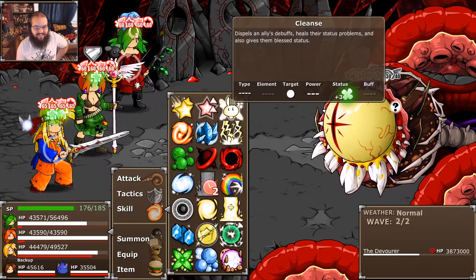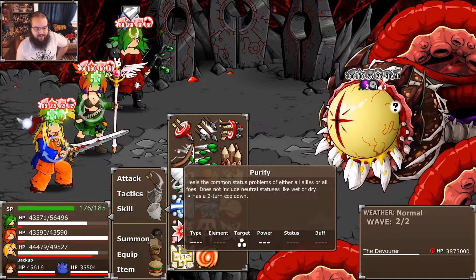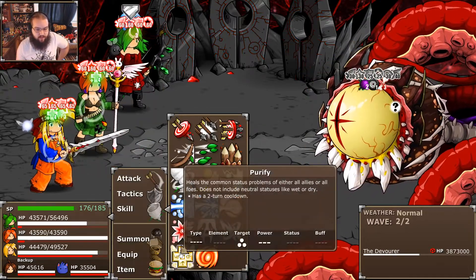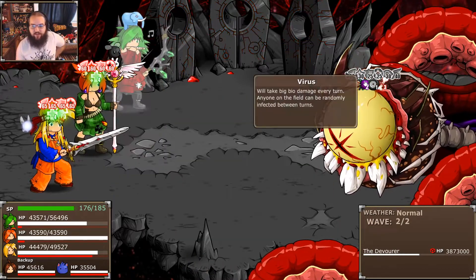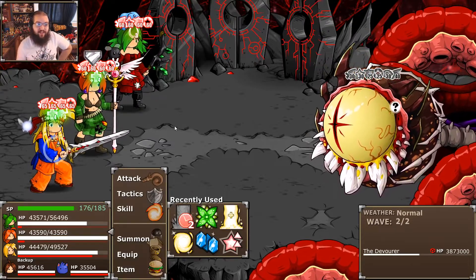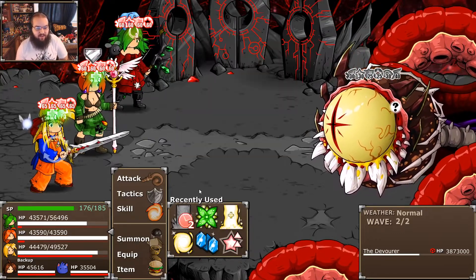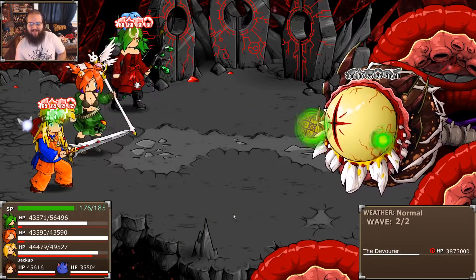We don't want that. Who is purified? Let me make sure. I hate to have to waste a turn on this, but we absolutely cannot have virus coming into this fight. Which sucks because I have to get rid of all the other status effects too. This is yet another downside of this strategy — the Fat Fly. I didn't even think about that. That's pretty bad.